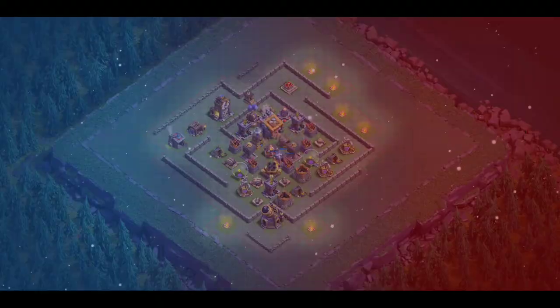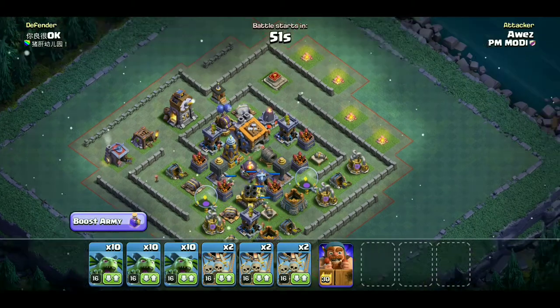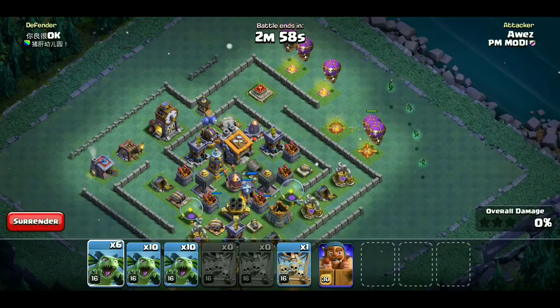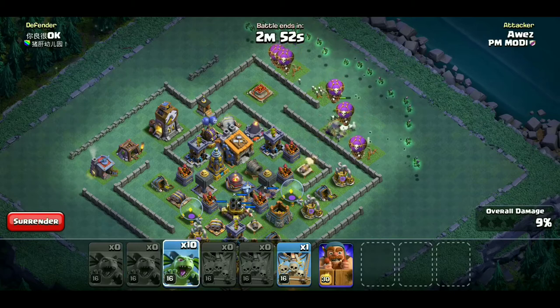चलिए देखते हैं आज का live attack। पहले हमने drop ships डाल दिये। Drop ships का hit points बहुत ज़्यादा होता है इसलिए वो सारा damage अपने उपर लेंगे और हमारे पीछे beta minions protected रहेंगे। 5 डाल दिये, power building पर एक और पीछे सारे beta minions एक-एक करके डाल देने हैं।